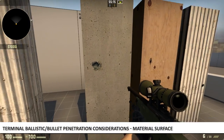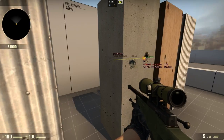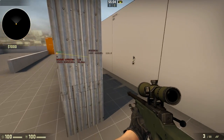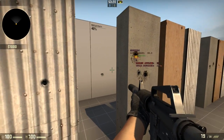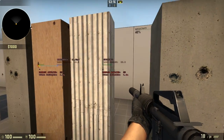Third is the material surface. Wood, concrete, plaster, glass, or metal will act differently depending on the geometry thickness and weapons used. For example, if you have two walls of the same thickness but one is textured with wood and the other with concrete, depending on the gun used you will be able to shoot through wood but not concrete.